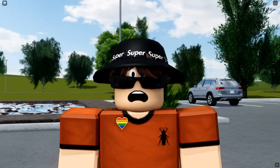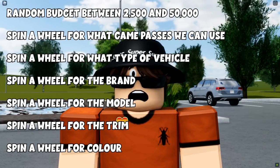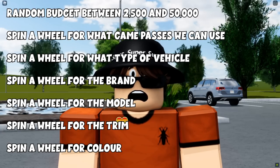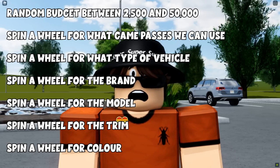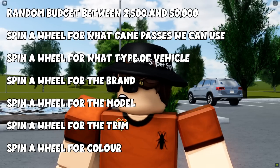So for this video, you guys are probably wondering, what is this crazy idea to choose random cars? Let's walk right through it. We will choose a number between 1 and 50,000 — Google's random number generator will decide this for us. Then we have a bunch of wheels: we will spin for what game passes we can use, spin for what type of vehicle we will buy — either an SUV, hatchback, or sedan — spin for the brand within our budget and category, then spin for the specific model, the trim, and finally the color of the vehicle.